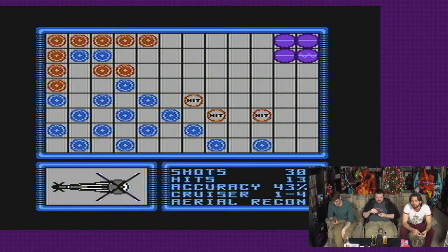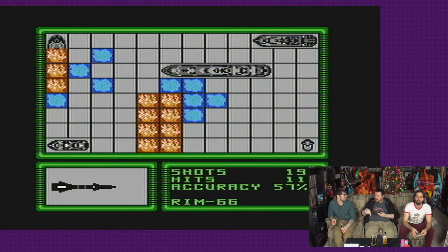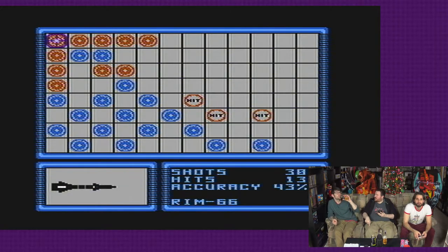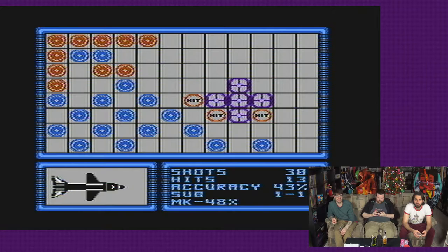There's also another variant where, basically when one of your ships sinks, you don't have to say anything. Oh wow — that's cool. So that requires him to keep shooting around to make sure there's nothing else in the water. Yeah — interesting. There's definitely a lot more variants of Battleship than I realized.